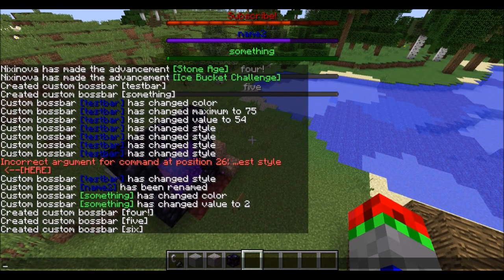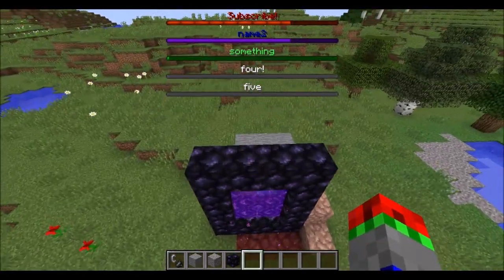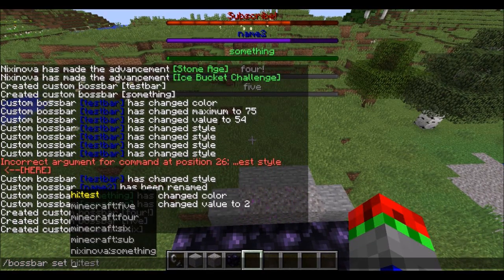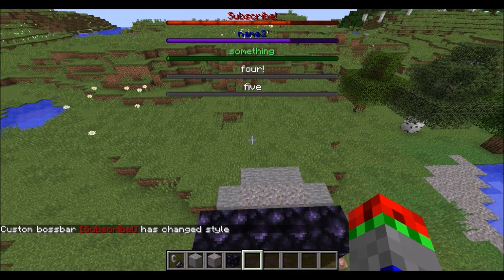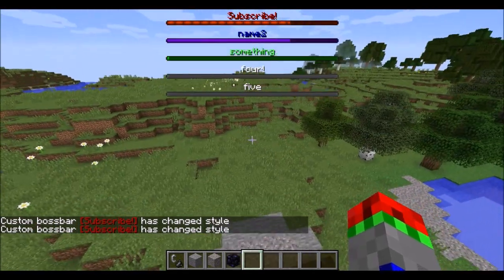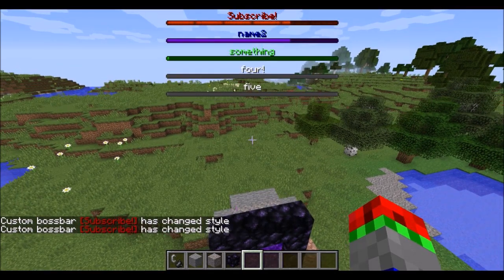And then say the subscribe one — you have it counting down: 10, 9, 8, 7, 6, 5, 4, 3, 2, 1. So this is very handy. The best style would be boss bar set subscribe — I guess the best one would be notched 10, or you can have it countdown with 20. There are only set styles: 10, 12, 20, 6, and then nothing.